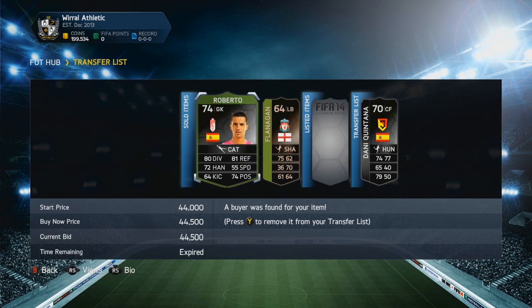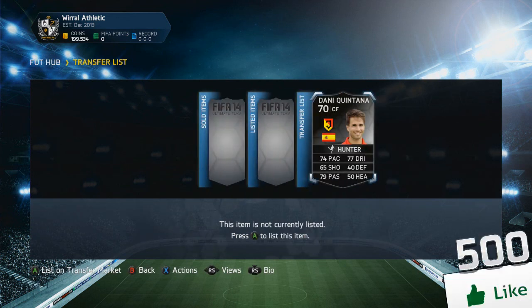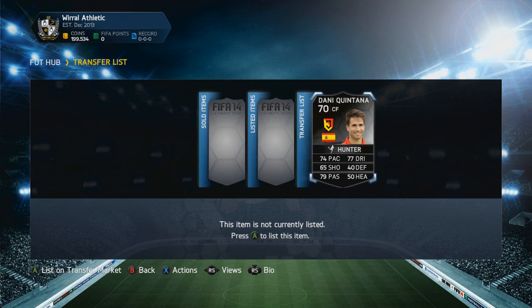One Roberto for 40,000 coins, the other one for 44,500 coins because there was literally none on the market — only one up for 80,000 coins and no one was going to buy him. Those stats look pretty solid: 80 diving, 81 reflexes, 72 handling, 55 speed, and 74 positioning. We sold the Danny Flanagan for 94,500 coins, which is a pretty nice profit. My aim for this video is 500 likes for another video tomorrow and 800 likes for the trading technique. Check out UT Coins Now, check the description for the Ibra giveaway, subscribe if you haven't already, and I'll talk to you guys next time. Peace.